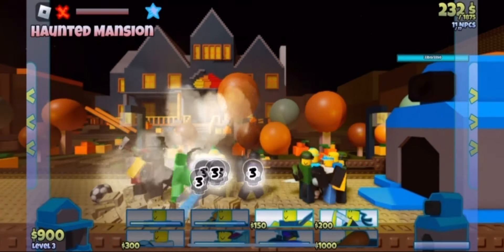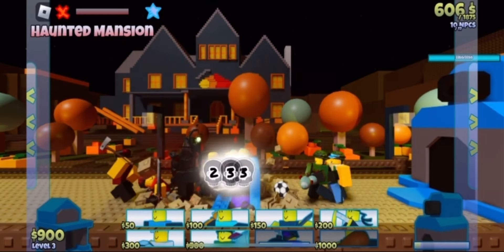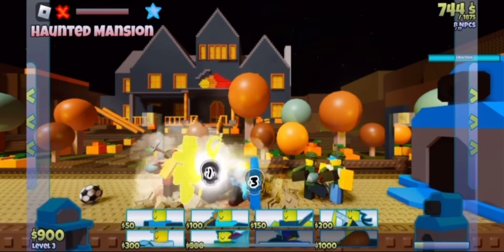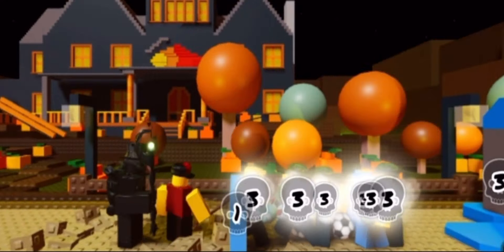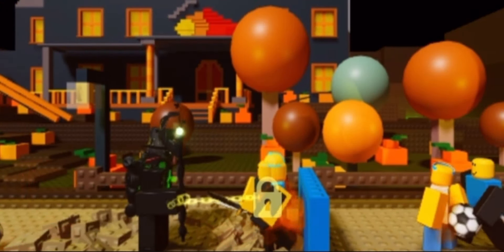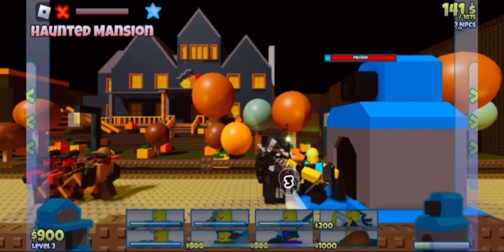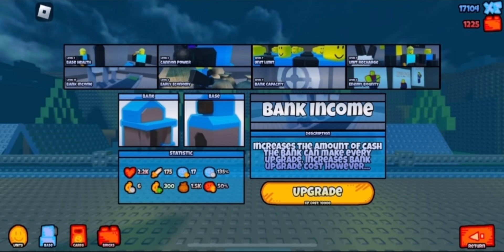He has an AoE attack that blinds our units, meaning they'll have less range and a chance to miss. Every few attacks he has a secondary ability that can alternate between blinding all of our units at once or killing his backups over time — both insanely brutal. We end up dying to him on our first run. I couldn't effectively stall him because the Amputators were guarding him so well. I spent my EXP but still lost.